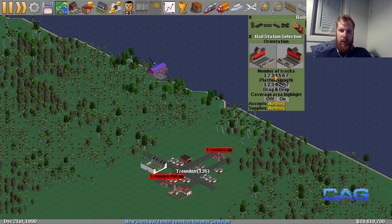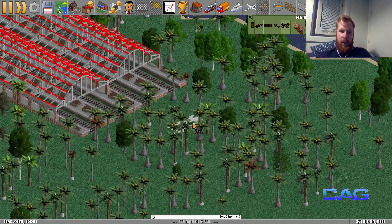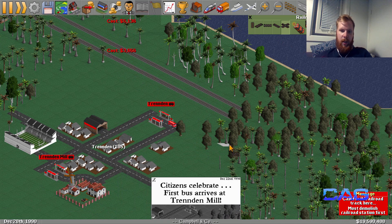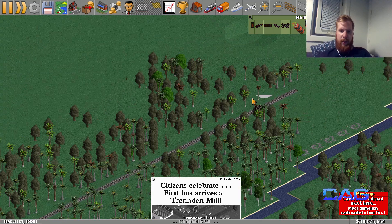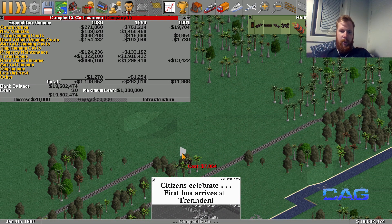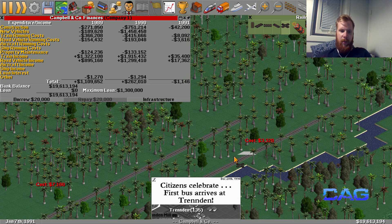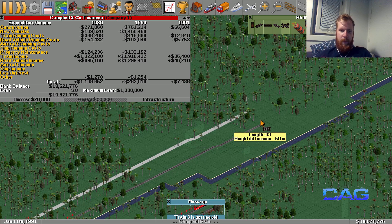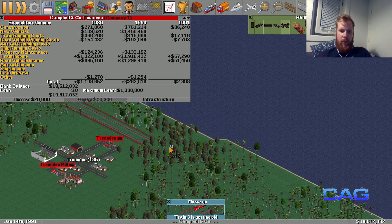Over here we'll go for a platform station - good enough. Now we'll do two platforms going down. These will link up with the ones going to the goods platform over here. That way we sort of force those trains to use at least those tracks, and we'll force the other trains going towards the city to use the other tracks, which will hopefully also be quicker - a faster and shorter route. At least that's the plan.